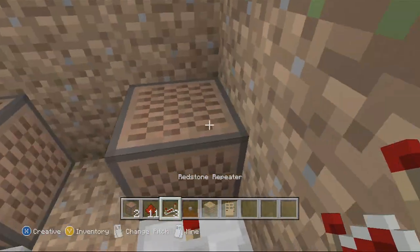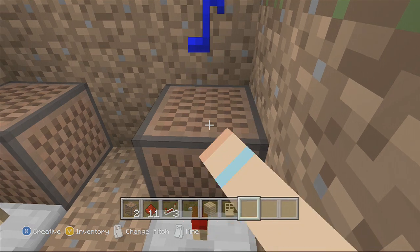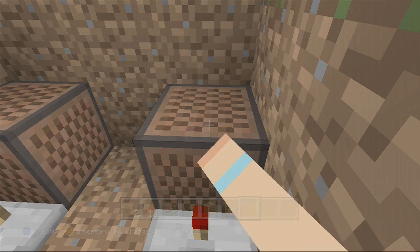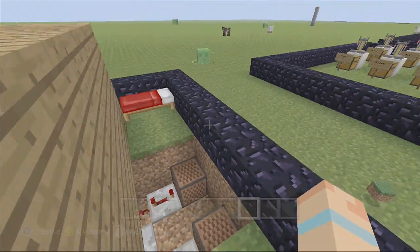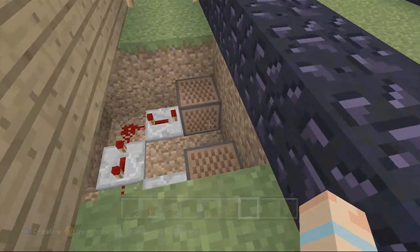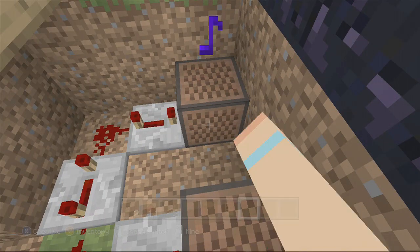The first note block is going to be the one on the left, and you want to have a high note so you go all the way up — right there should be okay. You can press it and also change it to how you like. You can have it the other way if you prefer.